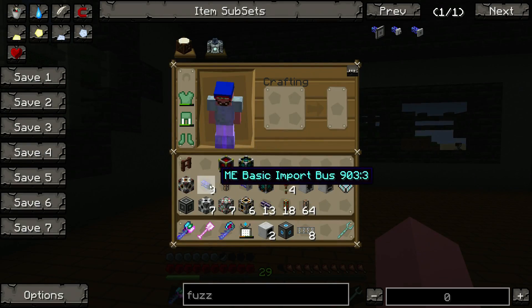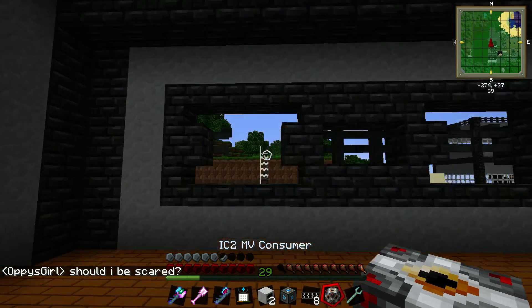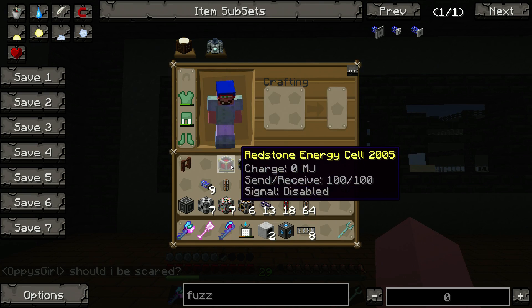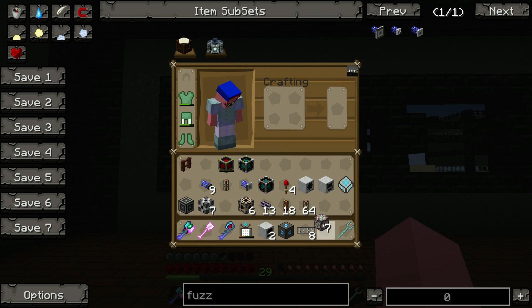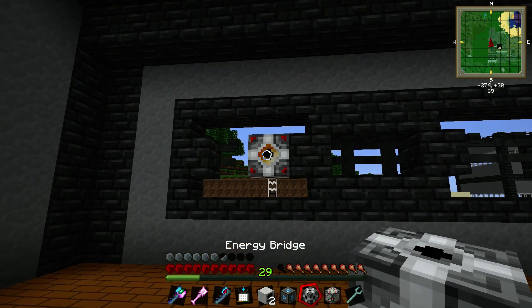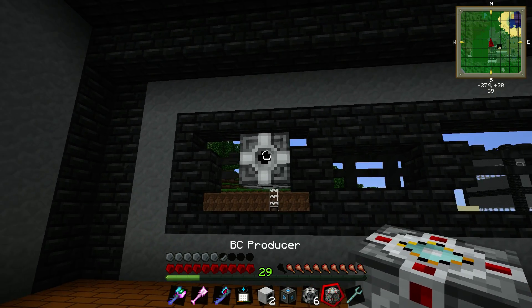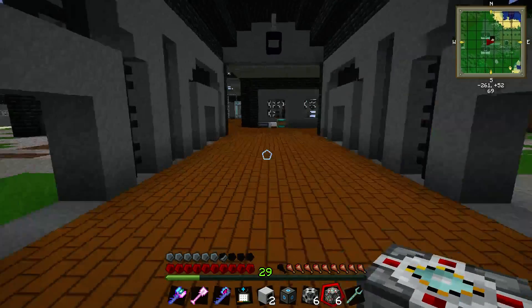We need an IC2 energy consumer — slap that right there. Again, only temporary, guys. I'll be sorting this out shortly. BC producer energy bridge, okay. We got the BC producer there, and then I should be able to run cables from that into an ME system.